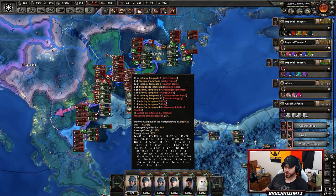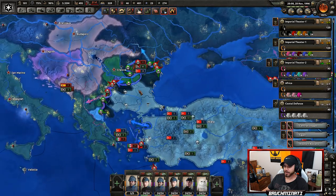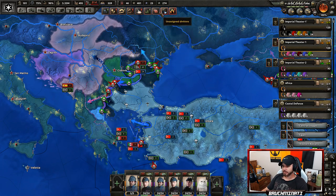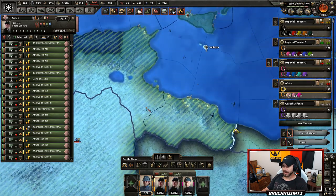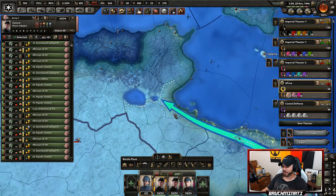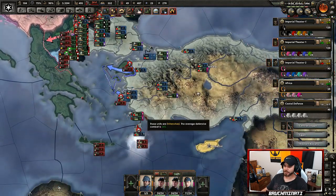Look at some of these troop numbers — 90, 50, 80 — I don't know how my guys are holding up, but I do know: superior blaster technologies. We just keep wrecking the Italians. In fact they left the French to try to defend — they got wrecked so bad they were just like 'hey France, can you come help?' That's when you know you've taken an ass beating.